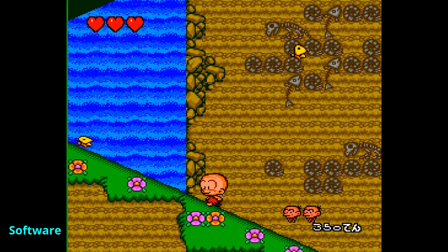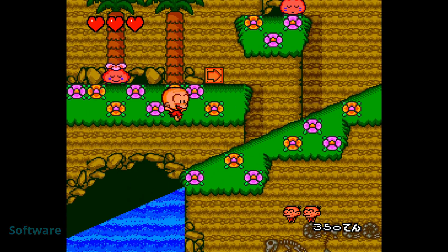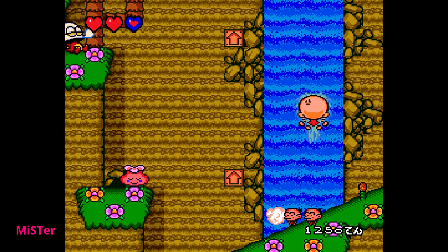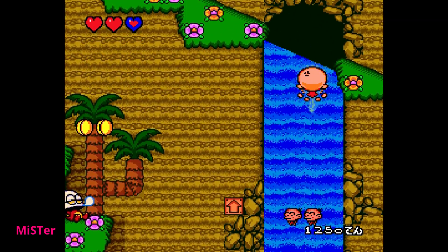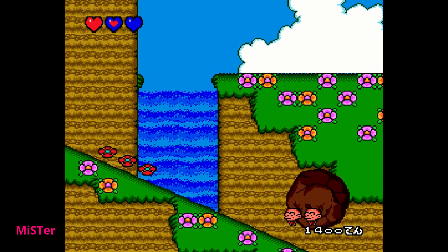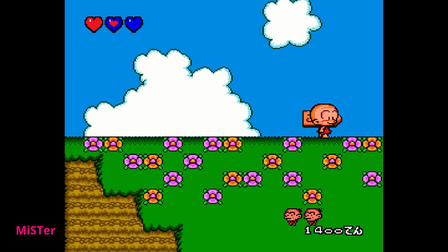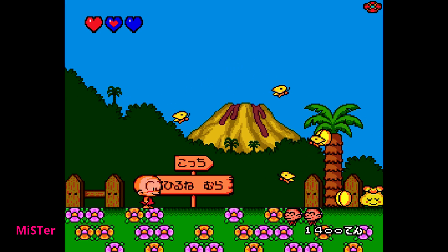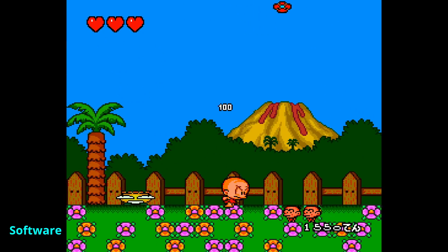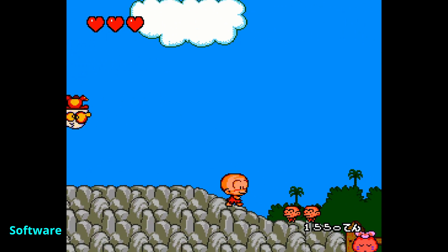Now looking at Bonk 2 on PC Engine — first on RetroArch — the colors are a little bit closer than Bomberman '94 but still not as accurate as they should be compared to the console. Moving over to MiSTer, the colors compared to these two are a lot closer than they were with Bomberman '94. That's something that just happens with software emulation — you always get ever so slightly different results depending on the game. Software emulation isn't doing a bad job with Bonk 2, but MiSTer is just ever so slightly more accurate to the original console colors.